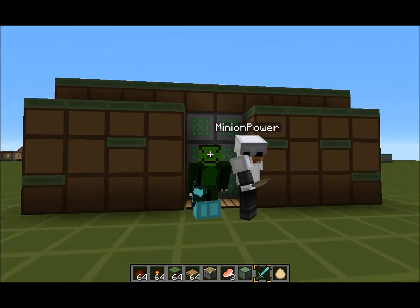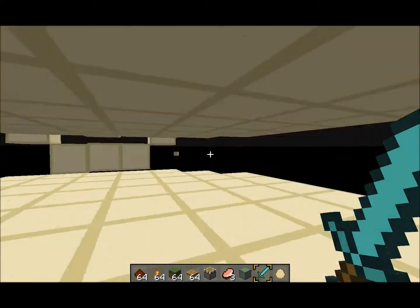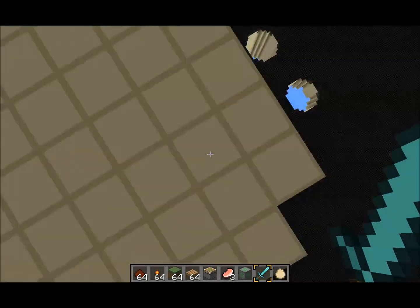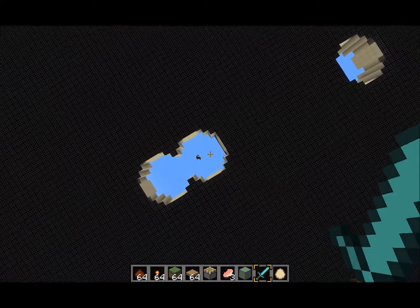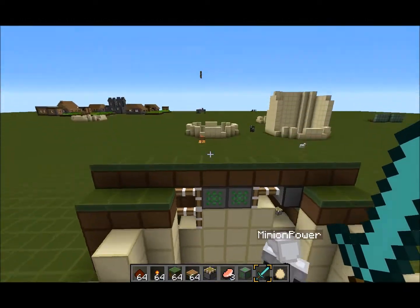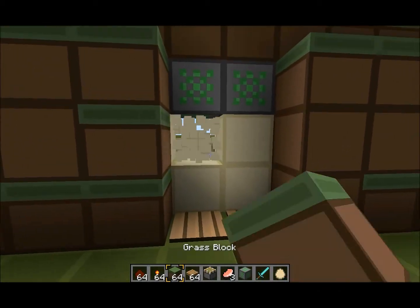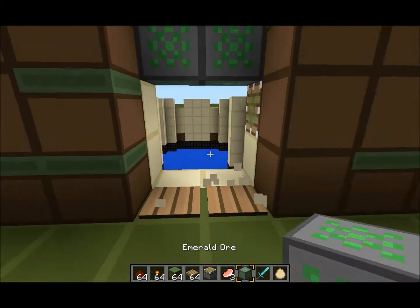Hi guys, it's Cycling Tortoise and it is Minion Power. A bit of messing around with world edit - did you just destroy my thing? I think a bit of it got destroyed. Okay, but basically going from the other side, there we go, it looks pretty okay from there.